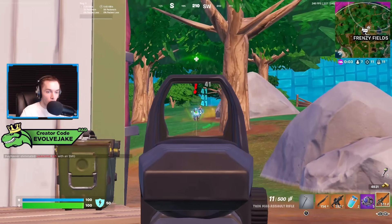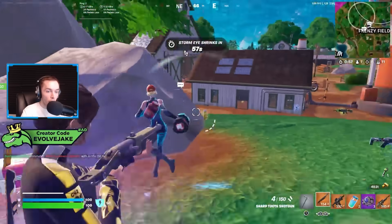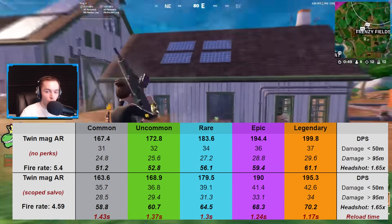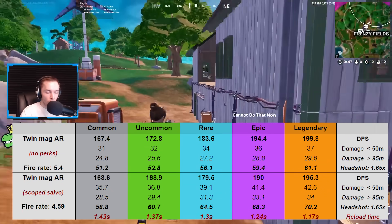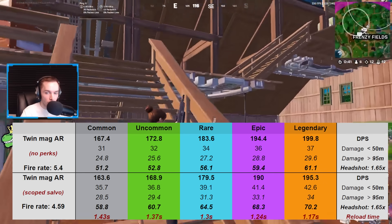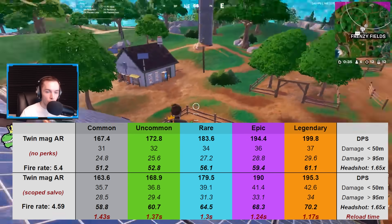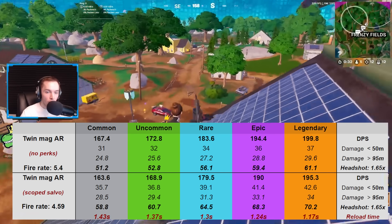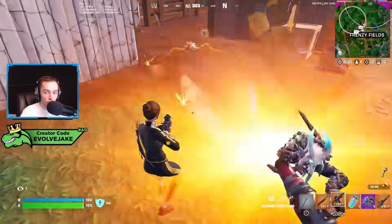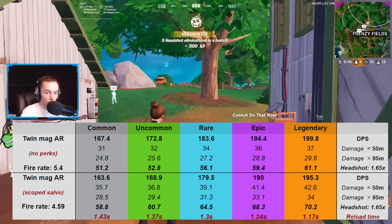There's also a similar perk for pistols, but in this video I'm just going to be talking about the scoped weapons. The Twin Mag AR actually fits this augment a lot better than the MK Alpha did last season. Your fire rate goes from 5.4 to 4.59 — which is still higher than the Red Eye — but your damage ends up being better than the Red Eye's damage. You get 42 body damage with the legendary version and Scoped Salvo, and the headshot on the legendary Twin Mag AR with Scoped Salvo is 70 damage.